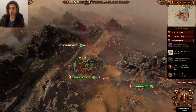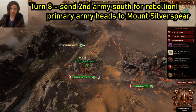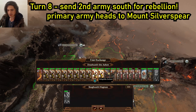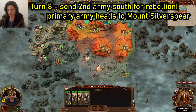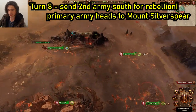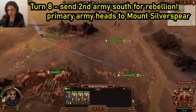Turn 8, you will now get this quest battle — it's simply defeat eight armies, really great, it'll give us even more conclave influence. Let's take Mount Silverspear because it has a marble quarry, an excellent resource for us to exploit. We're going to take three of these archers into this army and send this army down here because we have a rebellion that's only one turn away, so we need to get this guy down there as soon as possible.